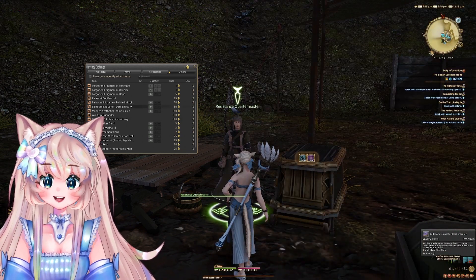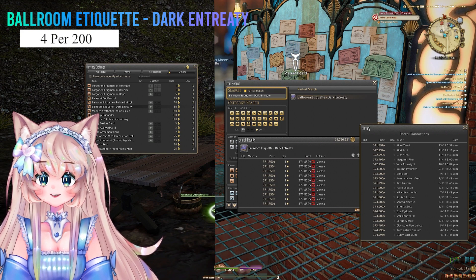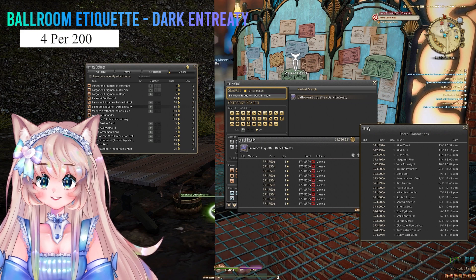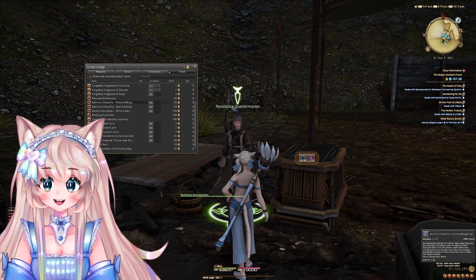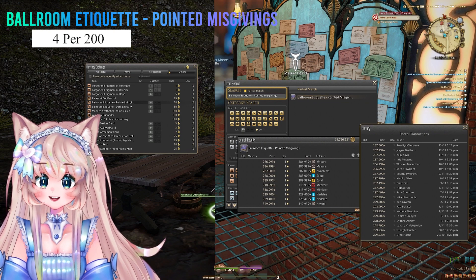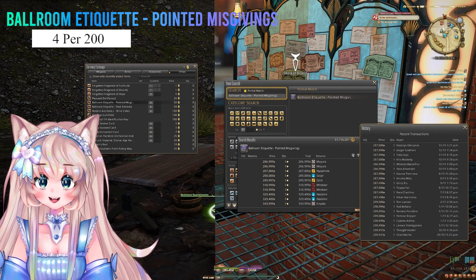The next item is the emote Dark Entreaty. For 50 Bozja Clusters, you can buy 4 of them per 200 Clusters. It goes for 371,000 gil, and it is also sold extremely often for something that expensive. The next item is the emote Pointed Misgivings. It is also sold extremely often for quite a lot — 286,000 gil — and you can buy 4 per 200 Bozja Clusters.